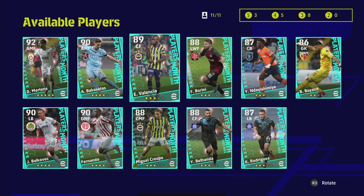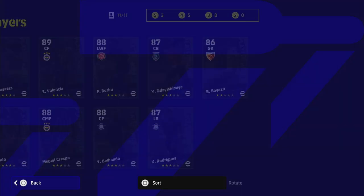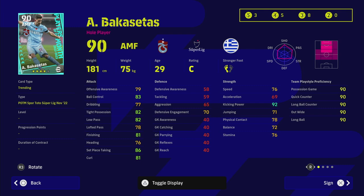We've also got Bakasetas — a Turkish or Greek player — who's a very decent player as well, not bad as an AMF. He has 92 kicking power and 86 set piece taking, so if you're looking for a free kick taker, definitely get him. Standard form, and he has pinpoint crossing.